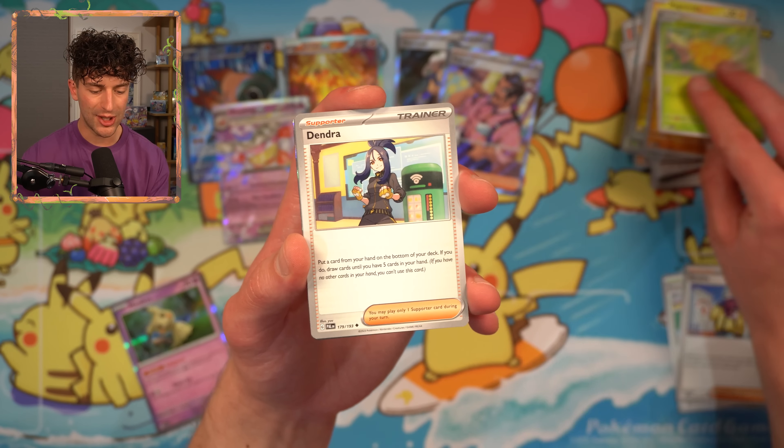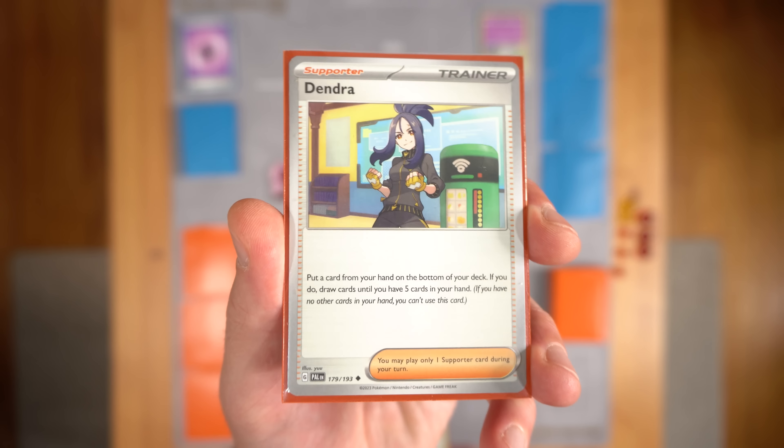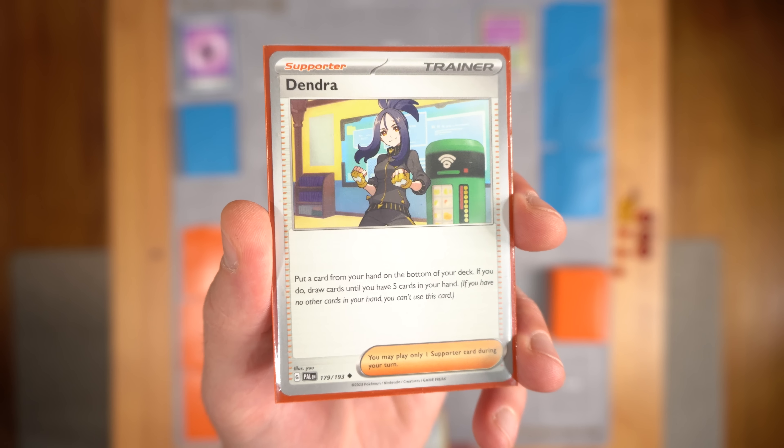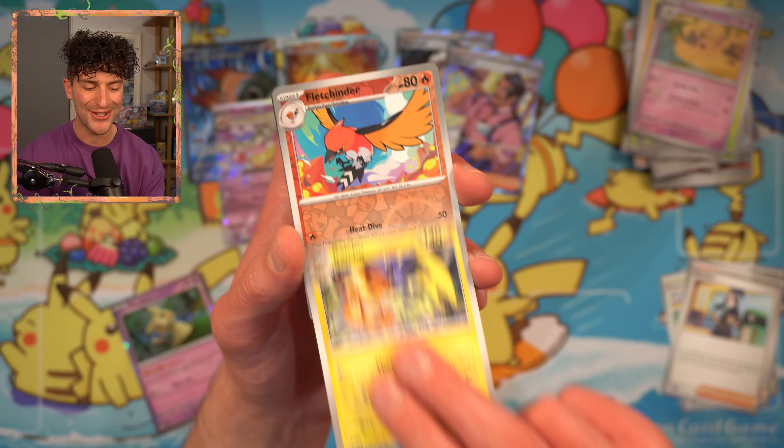But what does Dendra actually do? Put a card from your hand on the bottom of your deck — if you do, draw cards until you have five cards in your hand. Dendra seems like a good alternative to Professor's Research if there's a card you don't want to get rid of — you want it back in your deck, but you need to see more cards that turn. You can play Dendra provided your hand is relatively empty. Then the Raichu, Fletchinder, and Paldean Wooper.